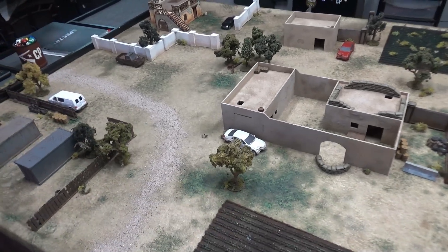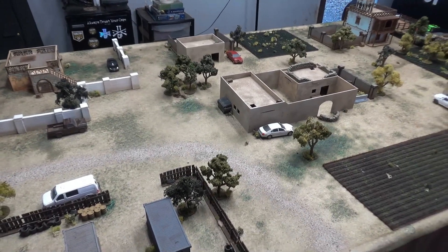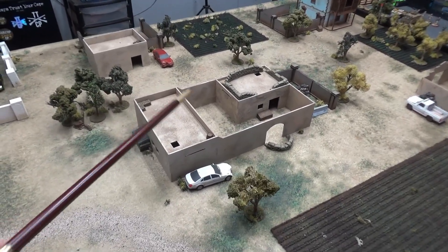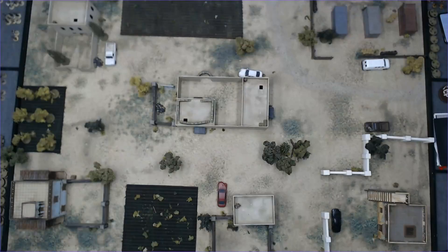That's it for the terrain. Tonight's mission is called Last Stand. A squad from the 10th Mountain Division has been cut off and trapped inside a compound, surrounded by angry Duballans who want them out of their territory. That is the premise of the mission. Starting with the good guys — the Americans — the squad from the 10th Mountain Division must deploy inside the compound. They cannot leave the compound, but they can deploy anywhere inside of it. The compound is going to have two loopholes per wall.